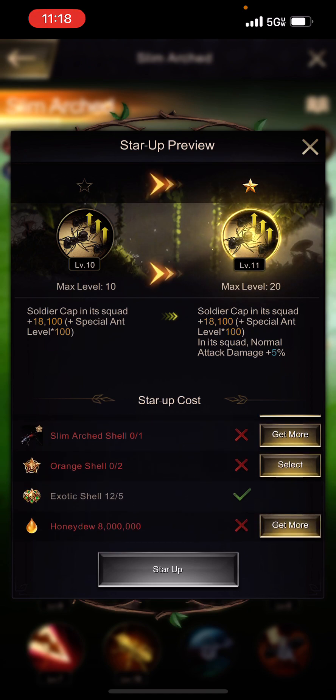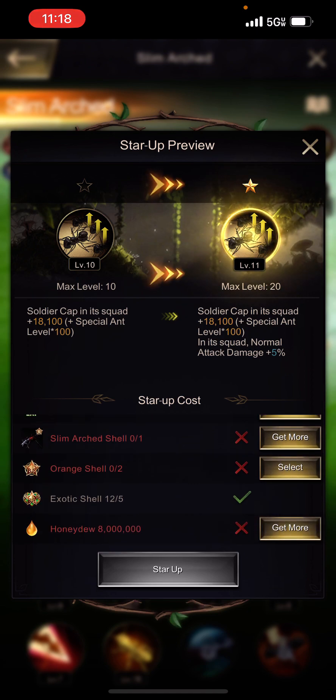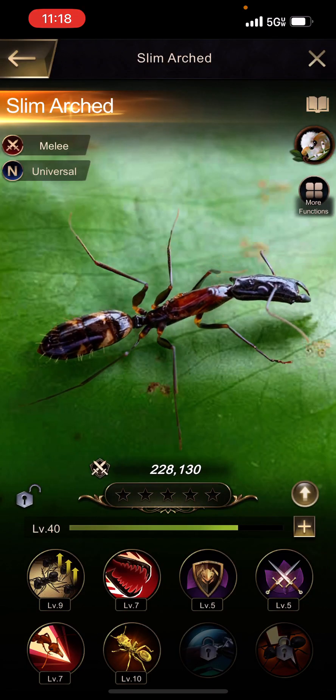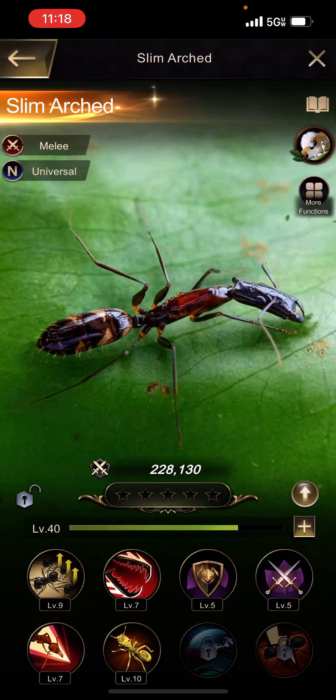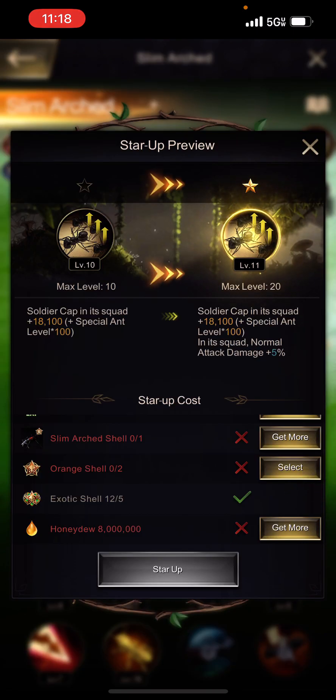I'll also need another copy of the Slim Arch shell — just like with skill 6 — you need an additional copy to star up any ant from zero to one star. I'll also need two additional orange shells of any ant, plus exotic shells and some honeydew.